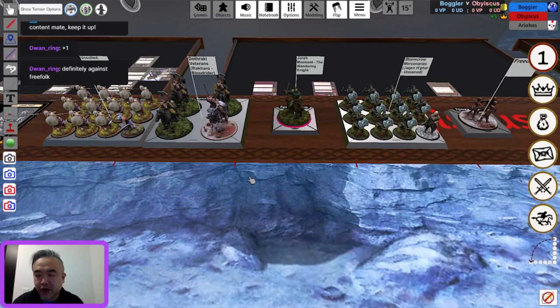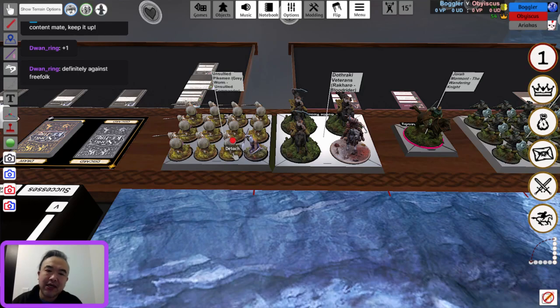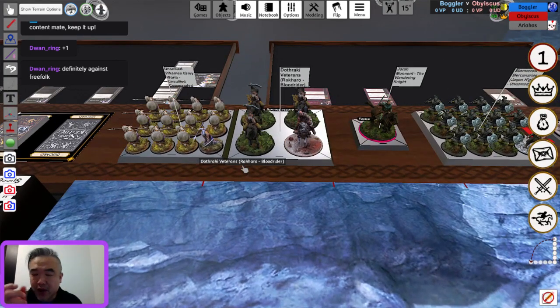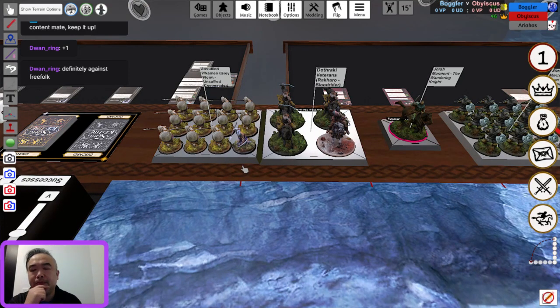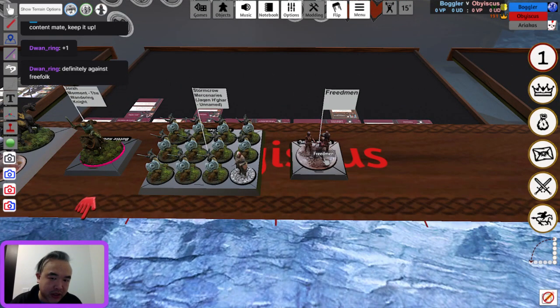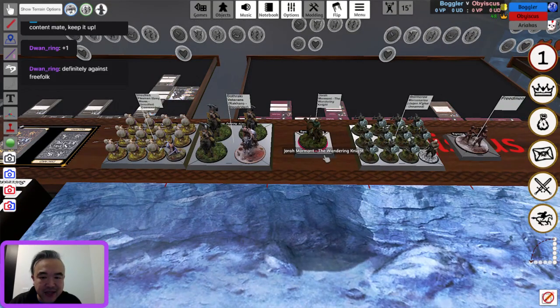Why was this Targaryen army chosen over Khal Drogo? Both have eight activations. The scenario gives plus one point for holding the objective, so you can park the seven-point unit on a corner objective and score two points, though it's not the best use. I'll be very excited when that rule goes away hopefully end of January — it's kind of boring to bunker your commander rather than having Greyworm contest the center. The Freedmen cannot hold objectives, and Obiscus will presumably contest the center with Dothraki Veterans supported by Jorah.